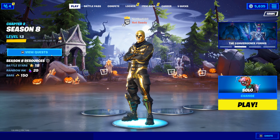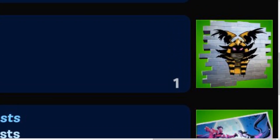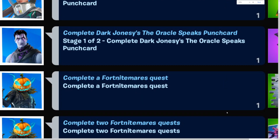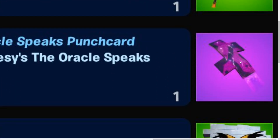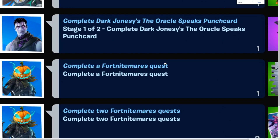Hey, what's going on guys. In this video I'm going to show you how to complete Fortnightmere's quest, which should be out very soon. I'm also going to show you all of the free rewards that we're going to be getting today. There are multiple free rewards — if you have the Ariana Grande skin and complete the punch card, you're going to get a pickaxe. And if you complete Dark Jones's punch card, you're going to get a glider — it's a cube glider, it looks really cool.